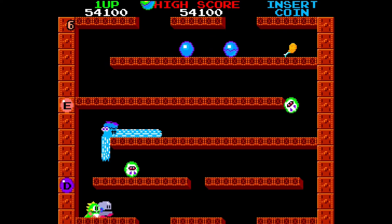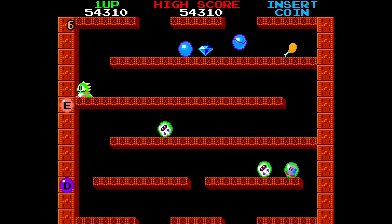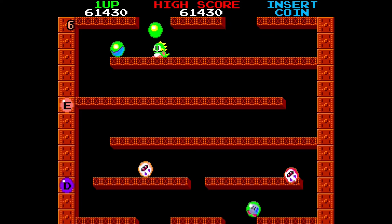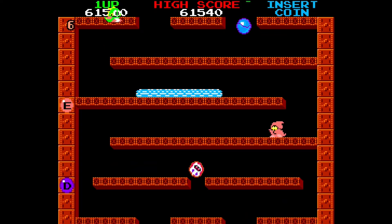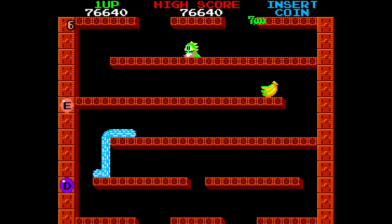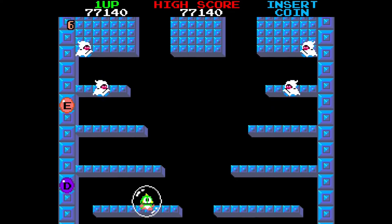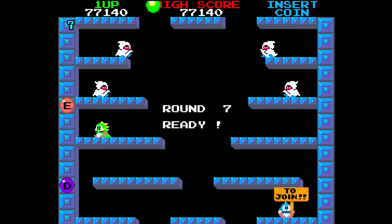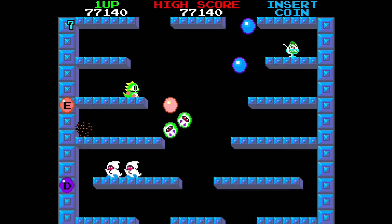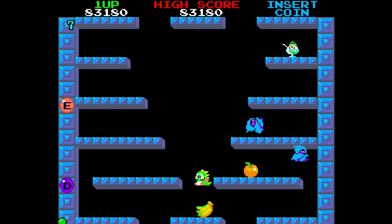In 1986 you had Bubble Bobble, 1987 Rainbow Islands, 1991 Parasol Stars, 1993 Bubble Bobble Part 2, 1994 Bubble Symphony — a fantastic game on the Taito F3 currently available on the Sega Saturn. Then 1996 Bubble Memories, 2005 Rainbow Islands Revolution and Bubble Bobble Revolution, 2006 Bubble Bobble Evolution, 2007 Bubble Bobble Double Shot and Rainbow Islands Evolution, 2009 Bubble Bobble Plus and Rainbow Islands Towering Adventure, and 2019 Bubble Bobble 4 Friends.